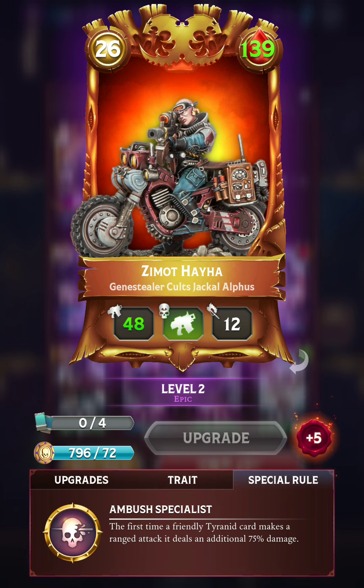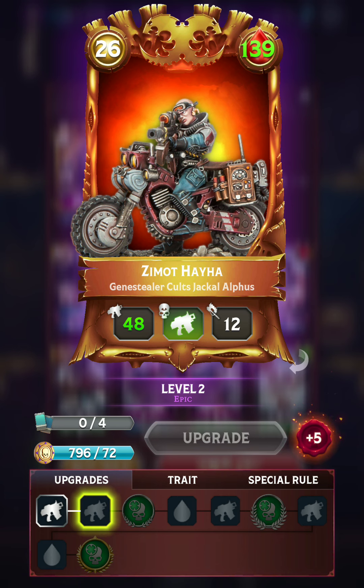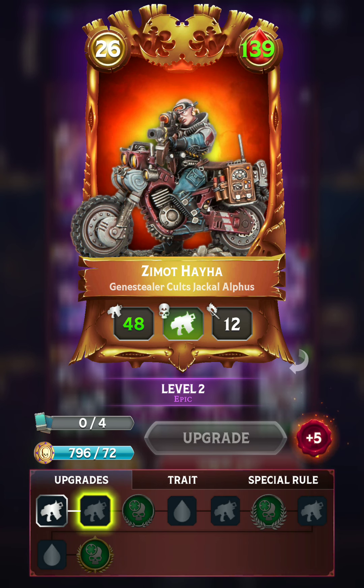Her special rule benefits ranged units. The first time any of your Tyranids makes a ranged attack, it will deal an additional 75% damage — a very massive boost. That can be further increased; it stacks with your ranged bar if that has been charged up, and also Inspiring Presence. So you can deal a whole lot of damage. It's a very aggressive special rule, and it's definitely a departure from the special rules of the other Tyranid warlords already in the game.